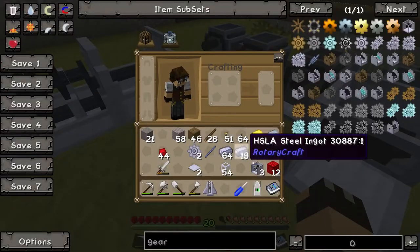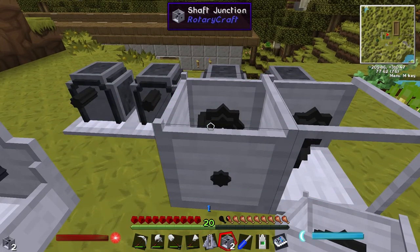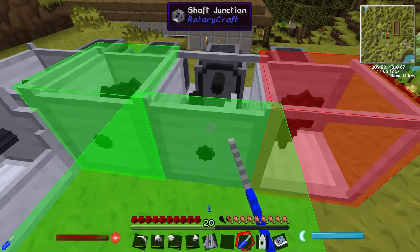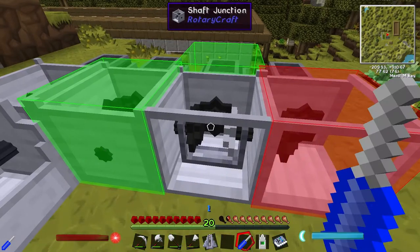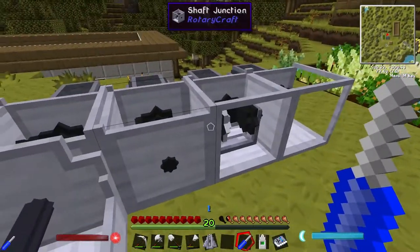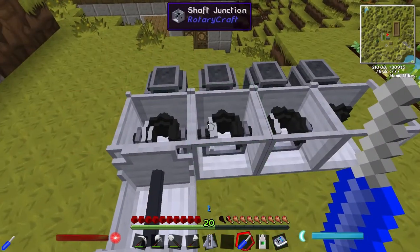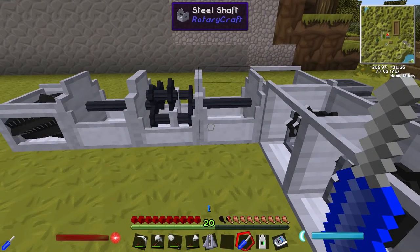Now I need the shaft junctions on combined mode, which they should be by default. Placing all three down — they're going to have two green input sides: one from the neighboring machine and one from the engine, and the output goes into the next junction. Working around: input from that engine, input from this bevel gear engine, outputting to the next shaft junction. Same configuration for the middle one; the last junction inputs from the engine and the shaft junction, outputting into the final shaft.